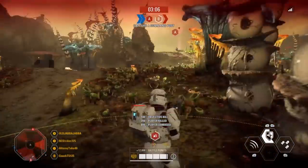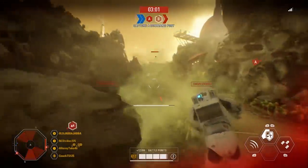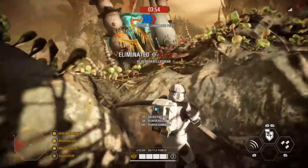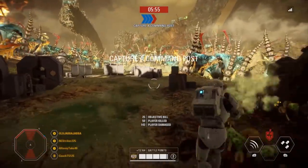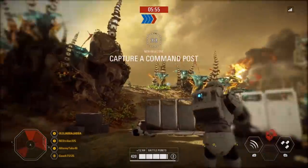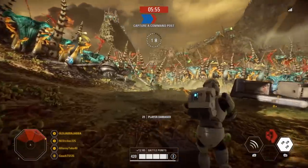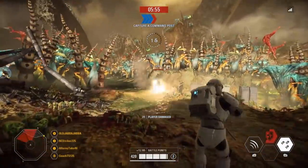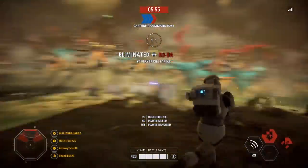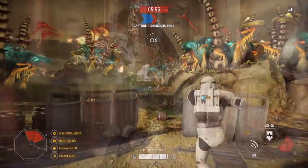The Clone Commando's second ability is the Repulsor Blast. This allows the Commando to send out a small shockwave that knocks enemies off their feet, though it deals no damage and runs on a 15-second cooldown. It's very nice against high-health units as you can get in several free shots while they're getting up. Against Droidekas it does pretty much nothing due to their full ragdoll immunity, and it's probably not worth using against regular troopers either — but against heroes and other reinforcements, the Repulsor Blast is a very handy ability.